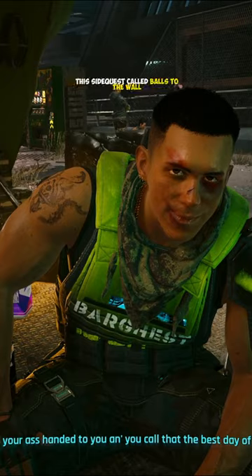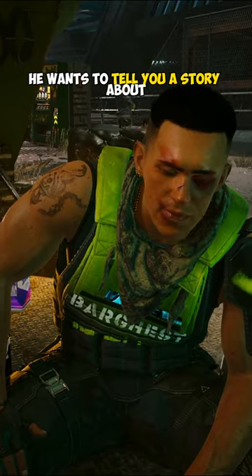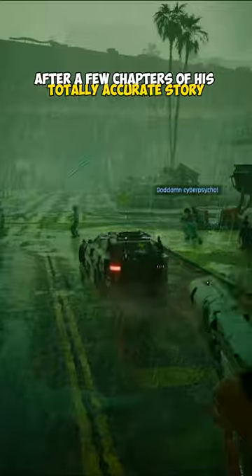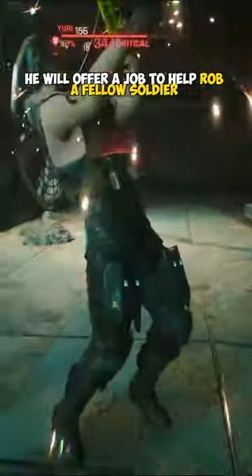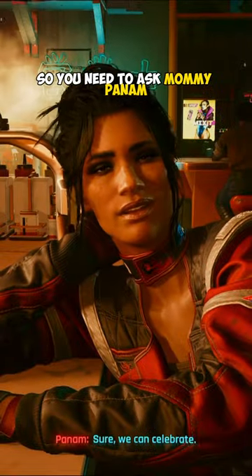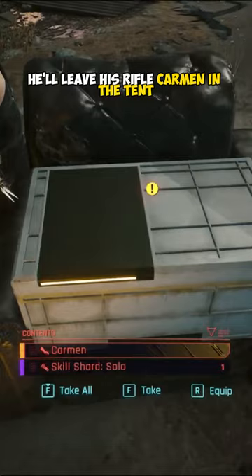Early in the DLC, you can find this side quest called Balls to the Wall. This is Paco. He wants to tell you a story about how he joined Vargas. After a few chapters of his totally accurate story, he will offer a job to help rob a fellow soldier. If you help him, he will die. So you need to ask Mommy Pan Am to smuggle him out of Dogtown. He'll leave his rifle Carmen in the tent.